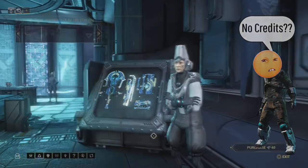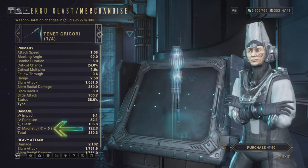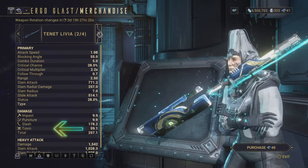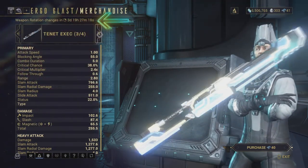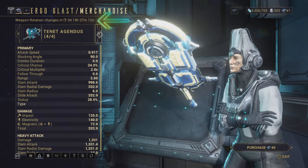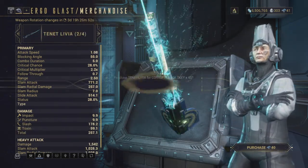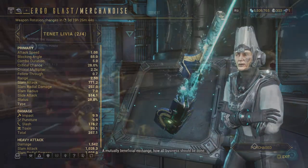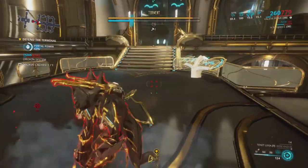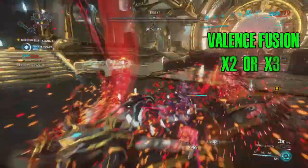Each weapon comes with its own element bonus, kind of like a fake progenitor thing. Because you can't choose your progenitor or element, there is a timer that will change after every certain amount of time. You could wait to get the element you're looking for, or just pick it and change it later. The percentage on the element bonuses is kind of low, so you might have to Valence Fusion this thing probably two or three times.